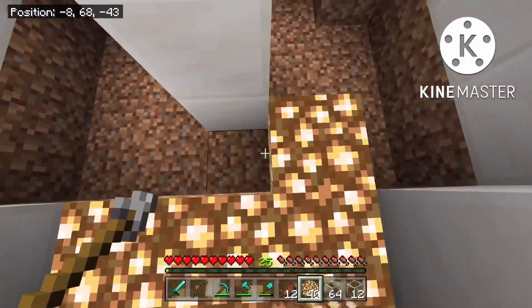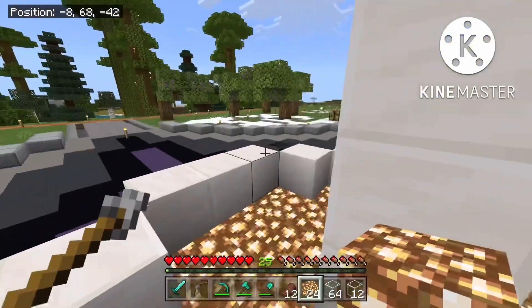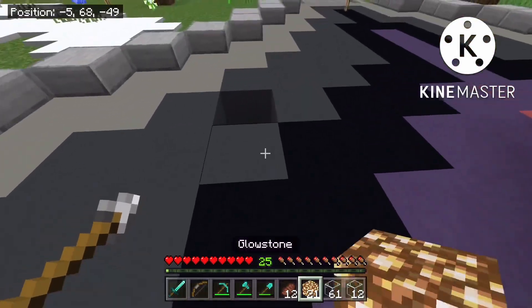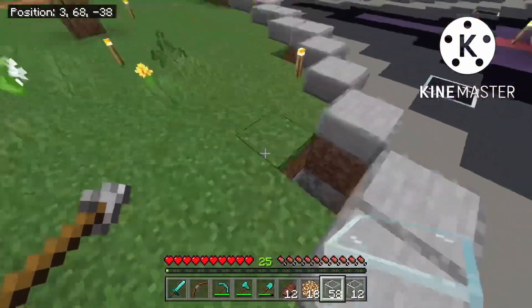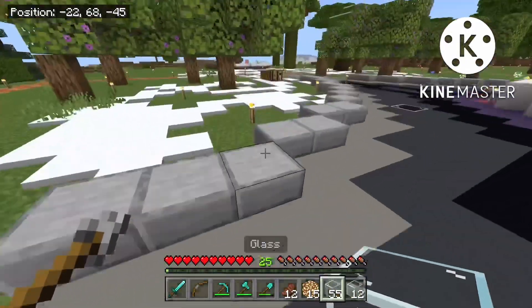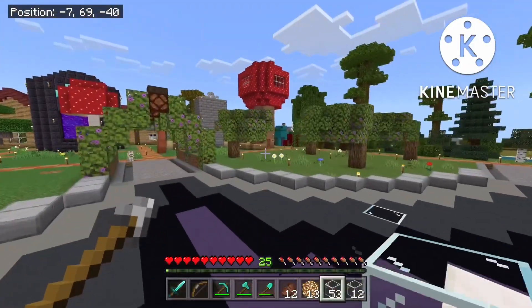There's gonna be glowstone under the waterfall on the bottom, and the glowstone is just gonna give a little bit of light — since water darkens things. This is what it looks like on every side. I also have glass here so there are gonna be little areas you can look down — that's cool. Here are the edges and the areas where the benches are gonna be.